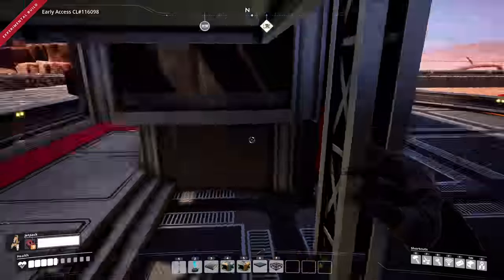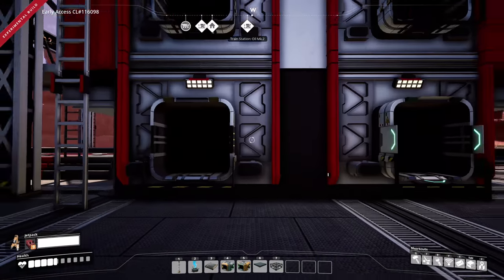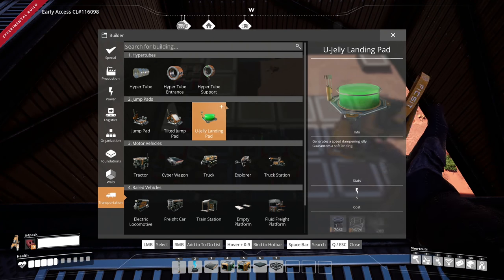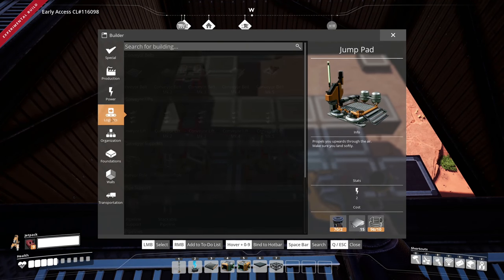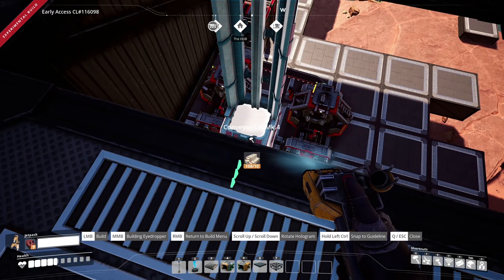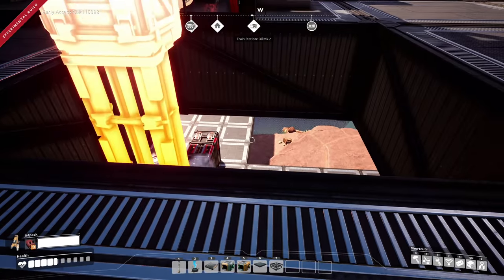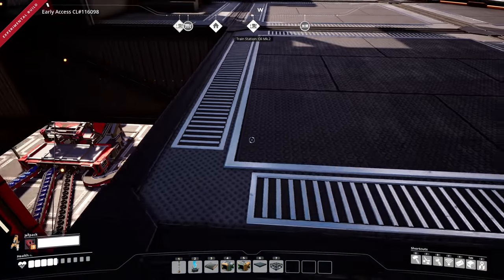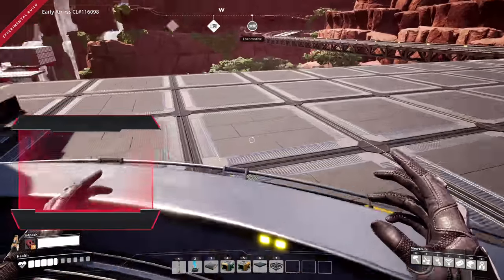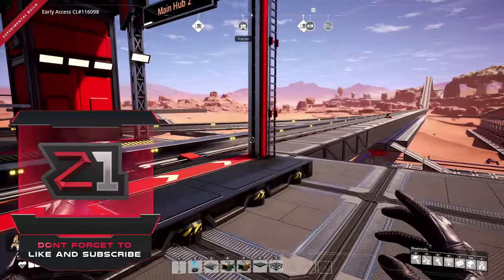The train is going to be unloading here. Let's make sure - unloading, fantastic! It's gonna be coming out of this one right here. Let's get a conveyor Mark 4 and it will go down - perfect! I think we're gonna go down right there and then into some storage, get some bauxite over here, and start the refining process. But that's gonna be in the next episode, guys - hopefully you enjoyed this one! If you did, don't forget to leave a like, and if you're new here don't forget to subscribe.